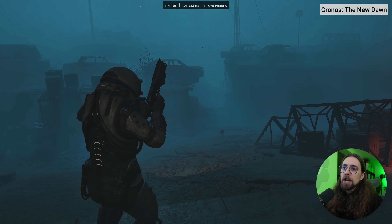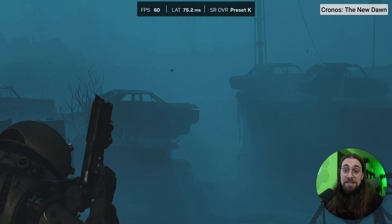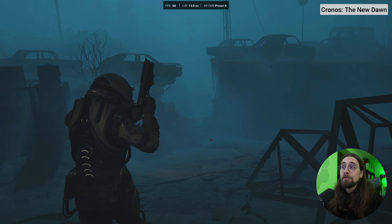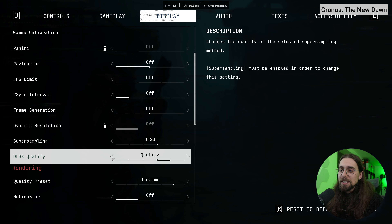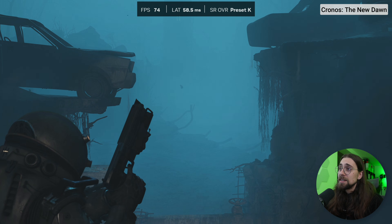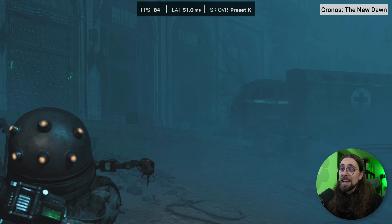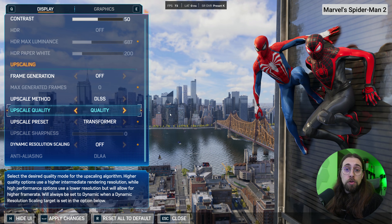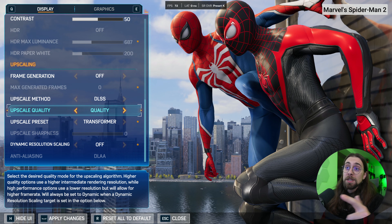Let me show you this in action. We're running 4K in Chronos: The New Dawn, which is a fairly heavy but great-looking game. We're using DLSS 4 here — in theory it should use DLSS 4.5 since it's better, but the NVIDIA app knows that for quality mode, preset K with DLSS 4 is actually the best solution. Switching to balanced mode still uses DLSS 4, and even performance mode stays on preset K — this game may just work better overall with preset K.